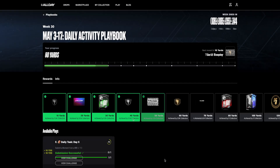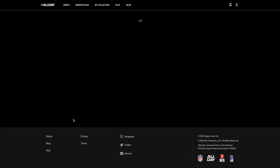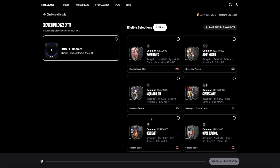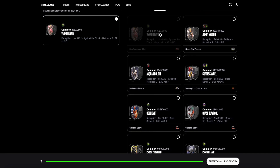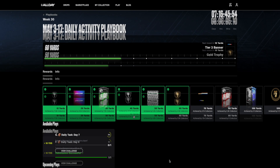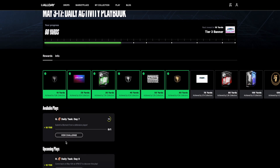Jumping to day six, which is May 8th, I have to select either a wide receiver or tight end moment from my collection. I'm going to go with this Vernon Davis moment here at the top, lock it in, and now I'm at a total of 60 yards.